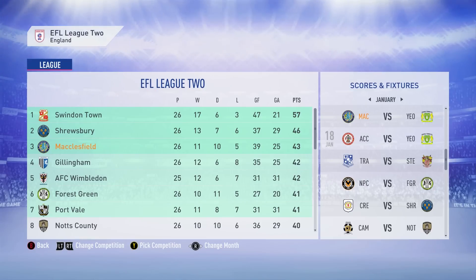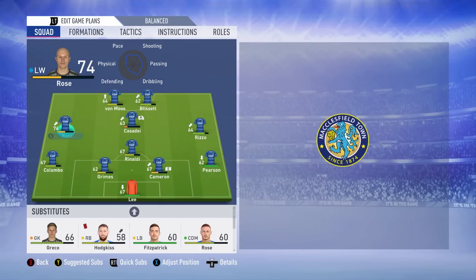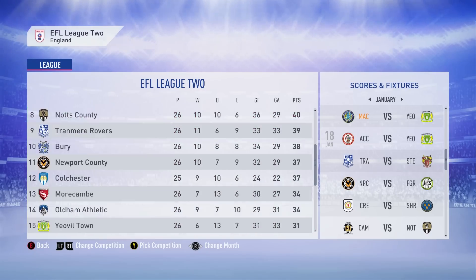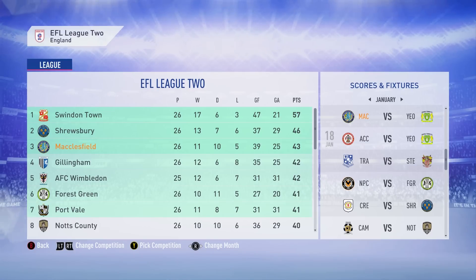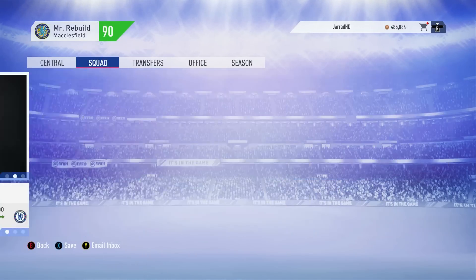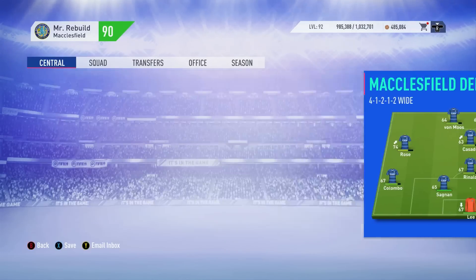Here we are on the 1st of January, and what a difference compared to last season — we sit in 3rd position, and I'm putting the majority of it down to our man Rose that we scouted. He is already 74 overall — this guy is something special. It's a very close top of the table situation. A big defensive signing here near the end of the January window: Modabo Sagnon from RC Lens for £1 million — a massive pickup for our back line. Rose — I'm going to hold on to him for the majority of the rebuild, or sell him on for an absolute bomb.